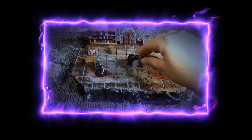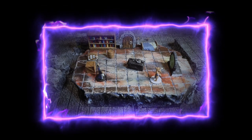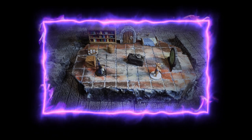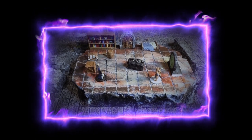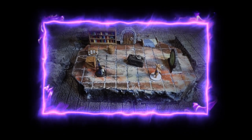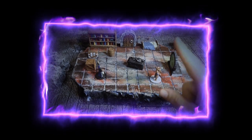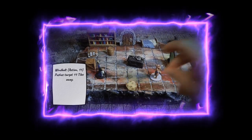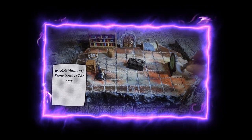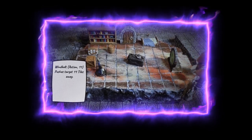Let's forget about the fire spell and try some wind magic. Wind magic is usually meant to control people, push them away. It can damage as well and suffocate targets, but it's mostly controlling. A wind bolt effect will push a character away — we roll an 11, so you can push that character 11 tiles away. If there's no more distance to go, they suffer the difference in damage.